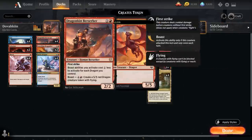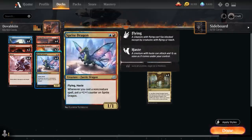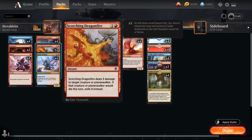At 2 mana, we have the full playset of Dragonkin Berserker and four copies of Sprite Dragon, a 1/1 Fairy Dragon with Flying and Haste. Whenever we cast a non-creature spell, we put a +1/+1 counter on it — another reason to include cheap instants and sorceries. We also have two copies of Scorching Dragonfire, dealing 3 damage to target creature or Planeswalker and potentially exiling it at instant speed.